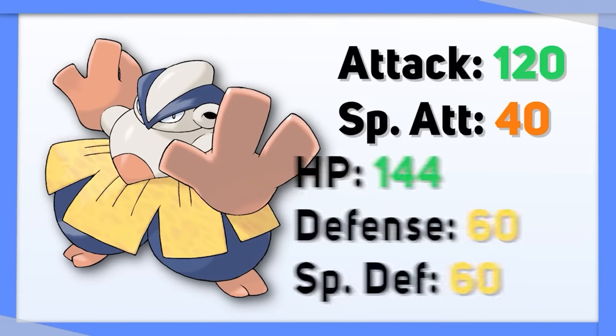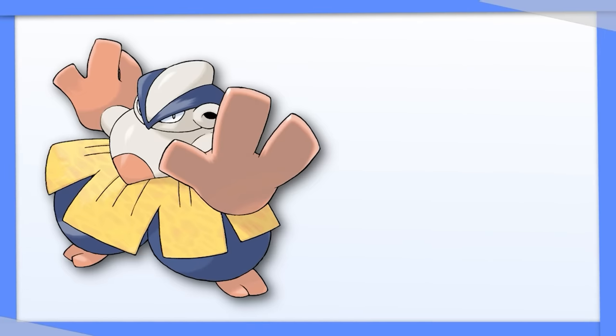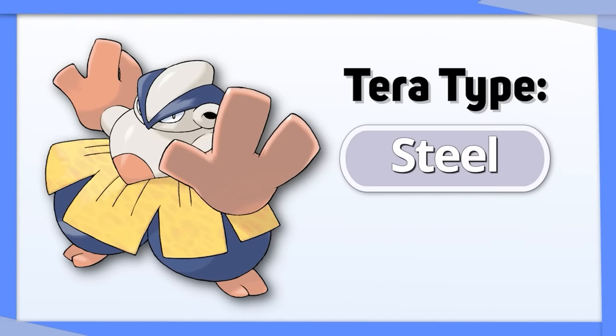Hariyama has very respectable bulk, but not great defensive typing. The best thing you can do is to give it more survivability, best done through Tera Steel. It even already learns Bullet Punch.